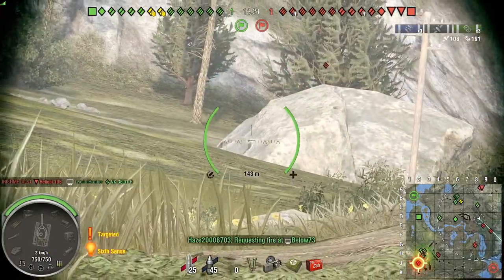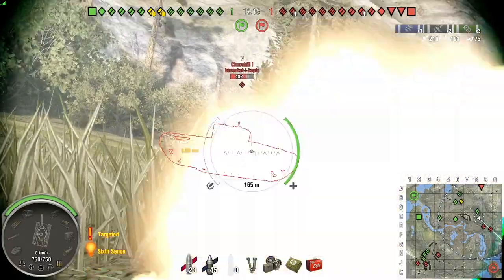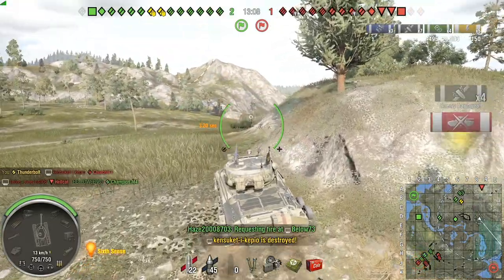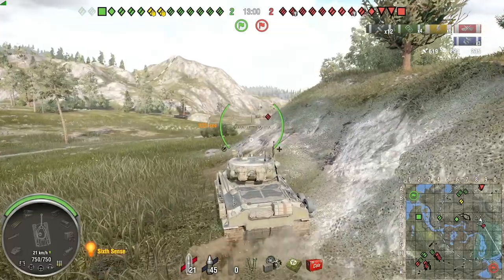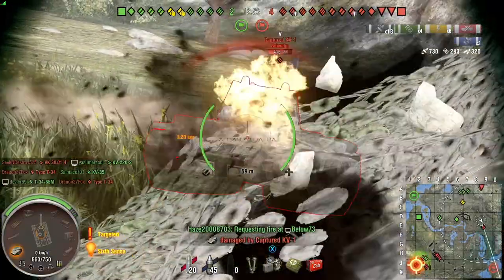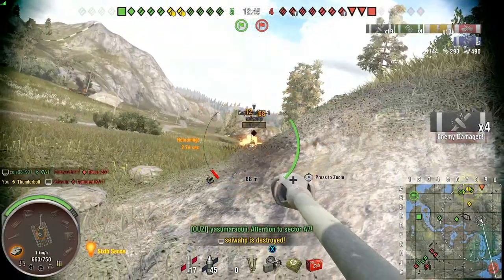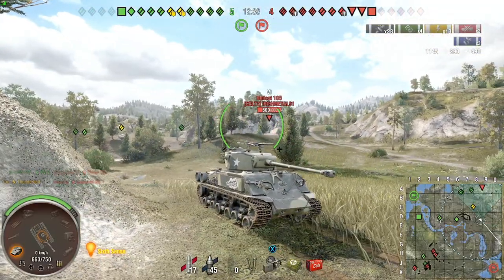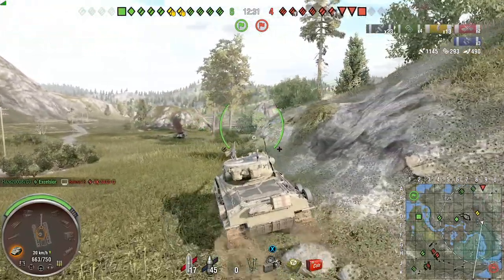The Thunderbolt with 128 millimeters of standard pen as top tier — you don't really need to load premium too much, especially against Churchills, Churchill 7s, and KV-1s, as long as you know where you're aiming. Setting the Churchill one on fire and hitting the gas tank of the captured KV-1 — just nice little easy trade-offs. Relying on the armor, keeping it angled as much as possible. Now the KV-1 is loading premium because he can't pen us, and he damaged our traverse to slow down our rotational speed. We're not worried about repairing that because he was the only one there — if there were multiple tanks I would have considered it.